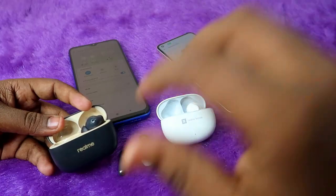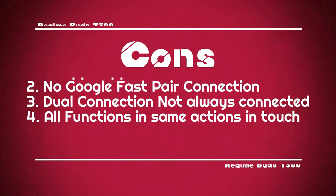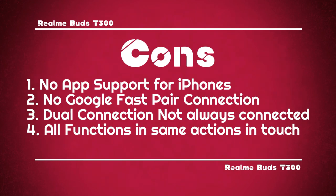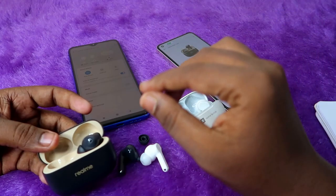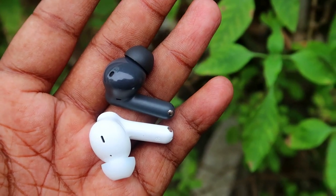Finally, the common cons of both earbuds: the T100 has no dual connection, no iPhone app support, no ANC, and no Dolby Atmos. The T300 also has no iPhone app support and no Google Fast Pair. Additionally, the T300's dual connection doesn't keep both devices simultaneously connected — you switch between them, not connect to both at once. All touch functions being grouped under triple-tap is also a limitation.